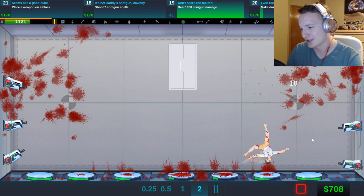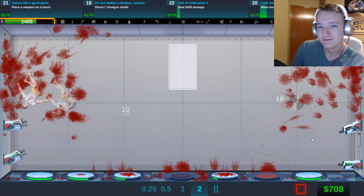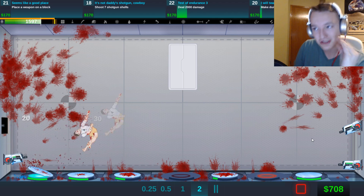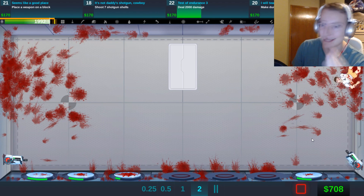We're just beating the crap out of him. Oh my God, I feel so bad. No, I don't — I love murder like this. Well, again, it's not murder. He's just getting beaten to crap. It is not murder — he's just really getting hurt. Deal 2000 damage is one we're not getting this time, but we completed at least one of the tasks, which should hopefully allow us to upgrade.